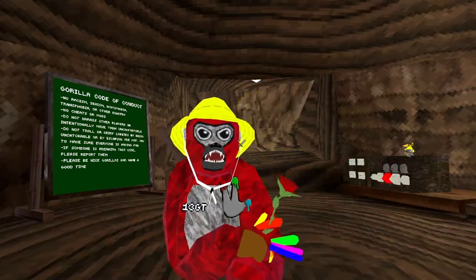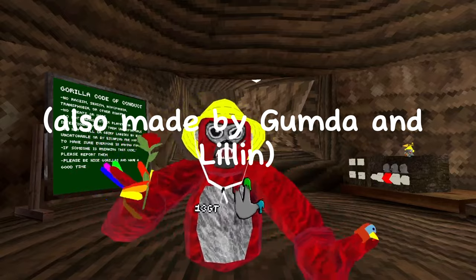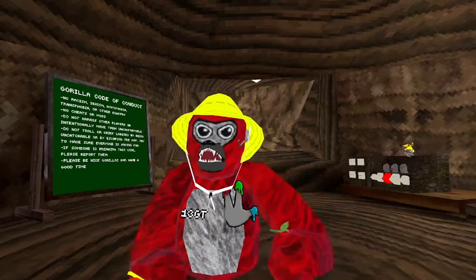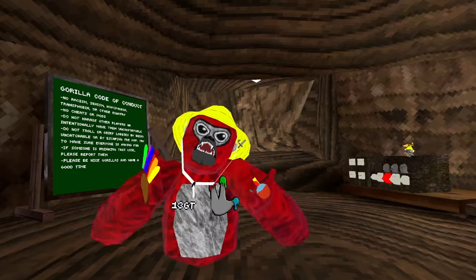What's up guys, it's 13GD. Today I'm going to showcase the new menu that recently came out. It's called the Trap Check Comp Menu V1. This is the best comp menu and it's actually free, so if you want to get it, you have to join Tragic 7.